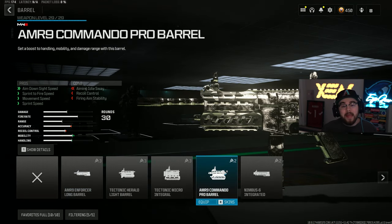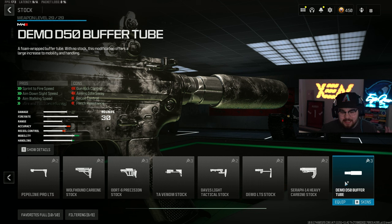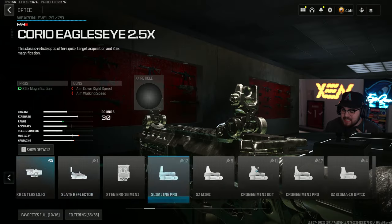The only problem with the AMR 9 is the mobility, so we're tossing on the AMR 9 Commando Pro Barrel giving you ADS speed, sprint-to-fire speed, movement speed, and sprint speed — making you a whole lot faster. We're also tossing on the Demo D50 Buffer Tube, giving you sprint-to-fire speed, ADS speed, aim walking speed, and hit-fire attack stance spread, making sure the AMR 9 is faster in every possible way.